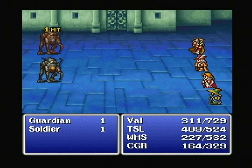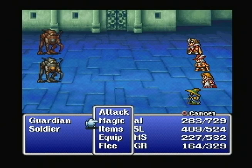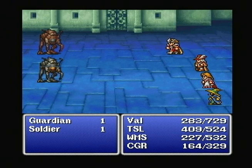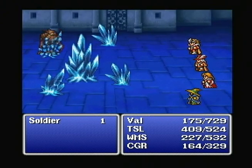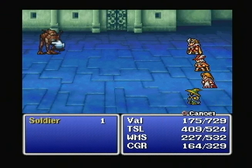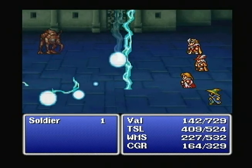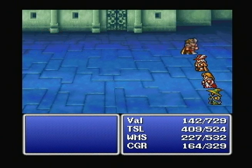Soldier and Guardian. Items — Thor's Hammer. Black Robe. That got rid of one of them — the less powerful one. Let's try this on for size: 104. Not bad. 22 — not so good. Attack, attack. Items — Thor's Hammer. Attack. Die, you sumbitch. Please let that kill him. Yes — okay.